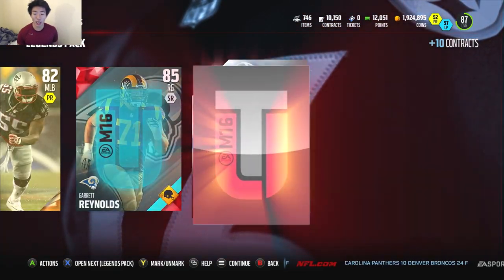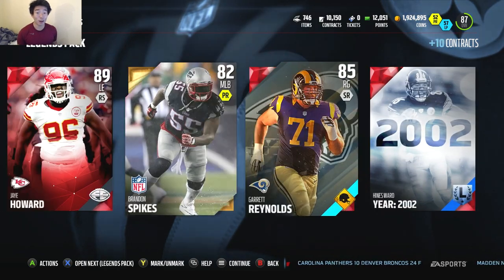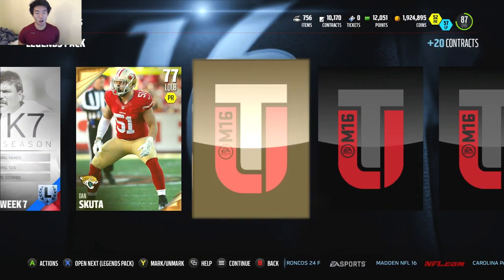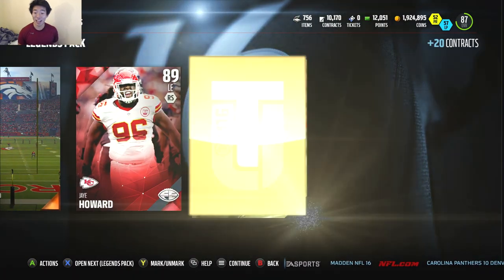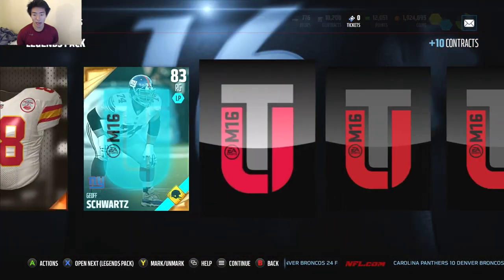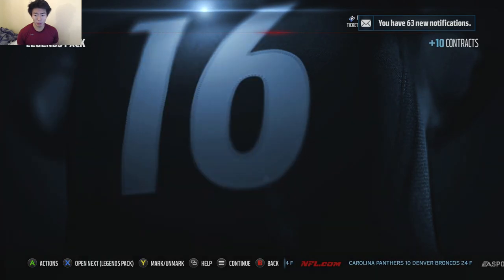We got an 89 Jay Howard again, and also an 85 Garrett Runnels. Not a bad pack. I'll scroll a little bit slower to give us a little suspense. 89 Jay Howard again — I guess they're just throwing him out. Then an 86 card as well. I highly doubt this pack will have anything else in it, but I mean, can't complain — I'm getting pretty good pulls.